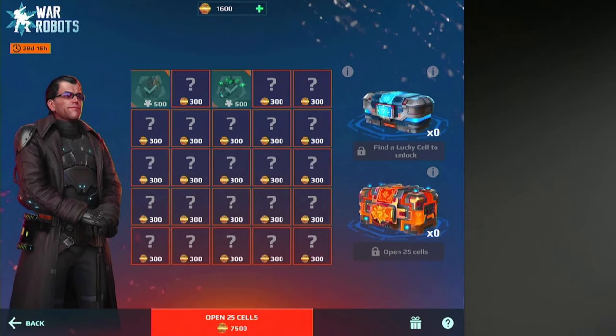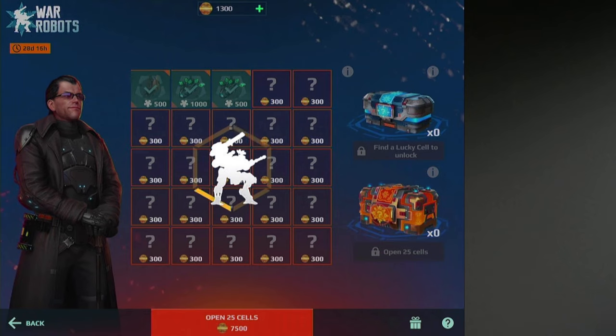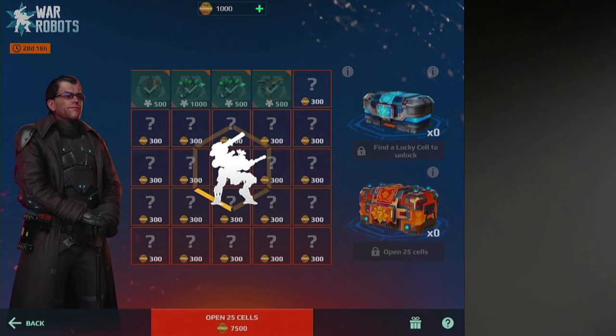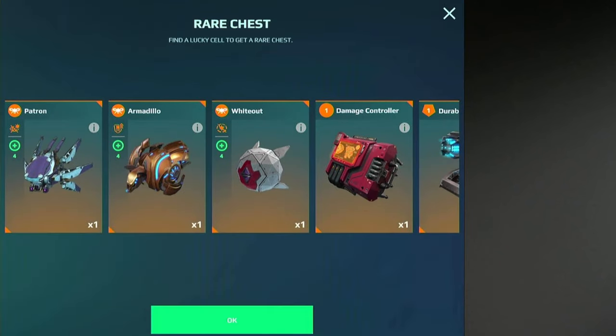Let's open a few cells. The first cell... 1,000 Northlight. Not as bad as I thought, but I really don't need the Northlight. 500 Thor. Wow, okay. 1,000 Thor. Okay. Supra... Nice. Is this a lucky cell? Find a lucky cell to unlock — it's not horizontal now.